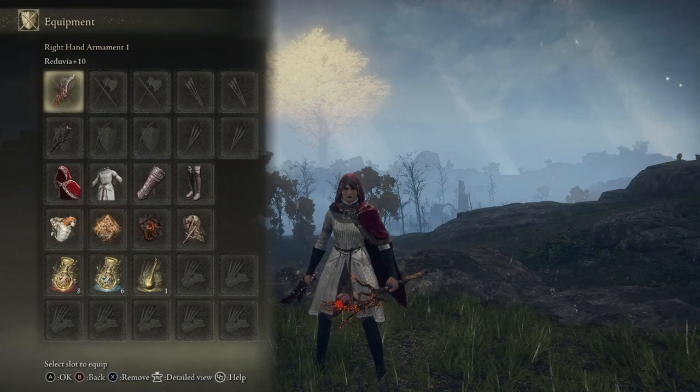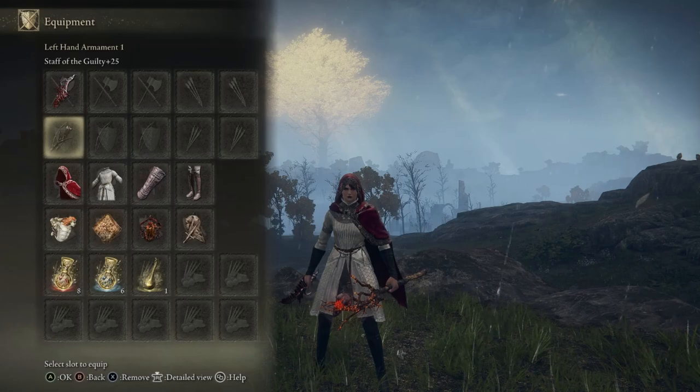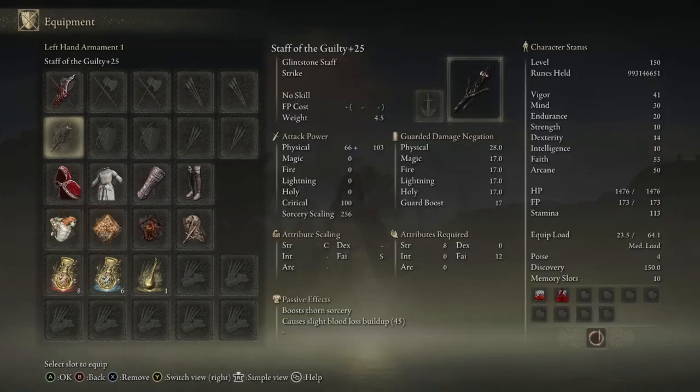For the weapons, there was obviously one choice for me because this build needs two primary stats for damage, so the Reduvia is actually perfect. And to cast our Briar sorcery, we'll be using the Staff of the Guilty. As I mentioned, it boosts Thorn sorcery and causes blood loss buildup as well.